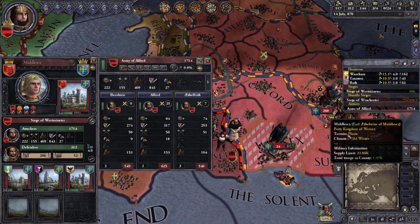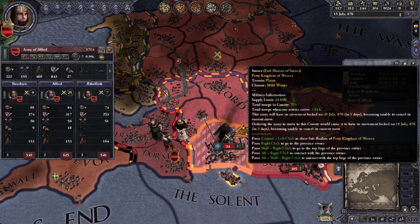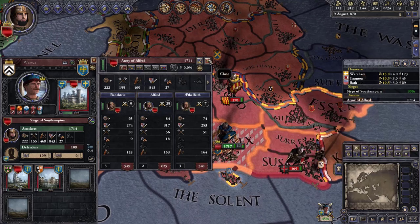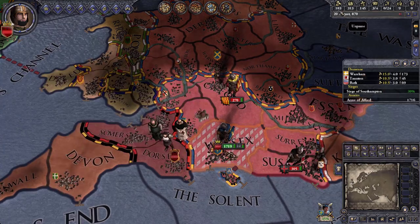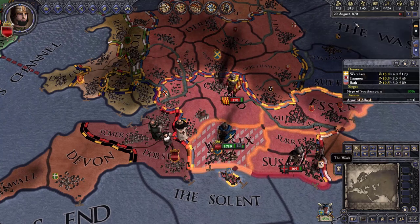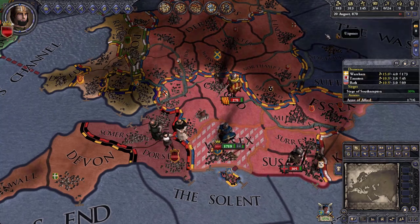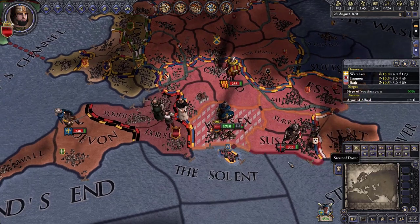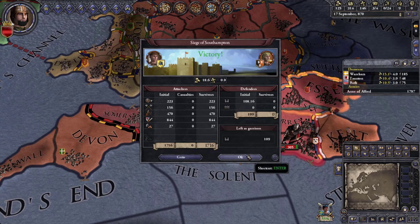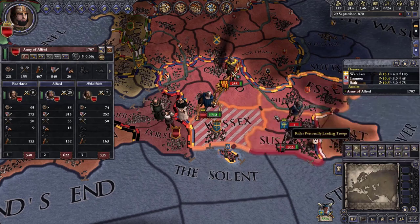Let's go back to Wessex. We have to watch our money because the mercenaries are costing 10 gold per month and we only earn about 6 gold — that's a negative 5 balance. But if we keep taking cities every month, like 18 gold here, we should be okay. Going up to Oxford.